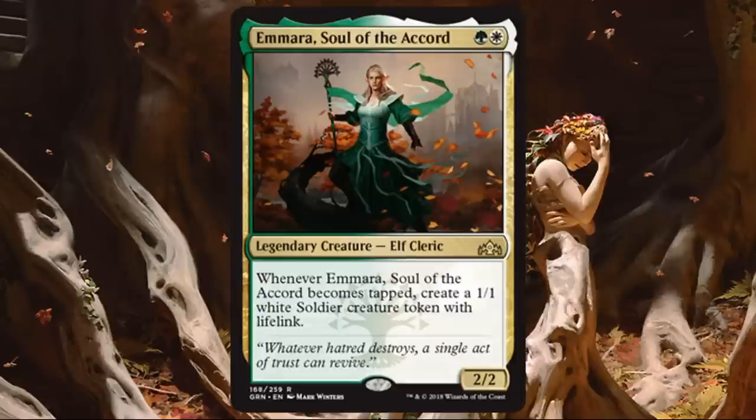Amerisol of the Accord. I love these 2-2s for 2 — I'm a sucker for them. This one gives decent board presence, and on top of it whenever it's tapped, I get to create a 1-1 white soldier creature token with lifelink. I don't have to just attack to tap this — I could Convoke with it, which gives green or white mana toward the casting cost, and then I also create a token out of it that I can Convoke with as well. Feels like the start of an engine. Another really strong Selesnya card.